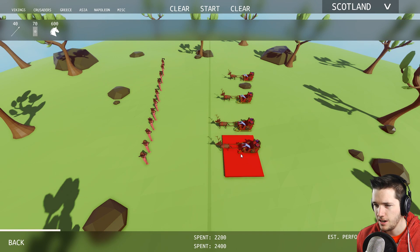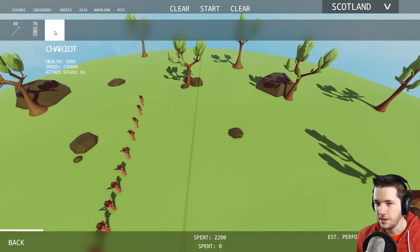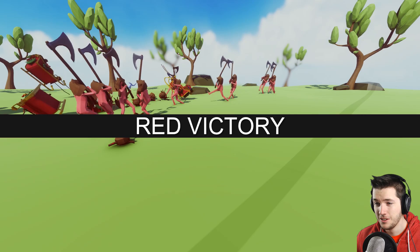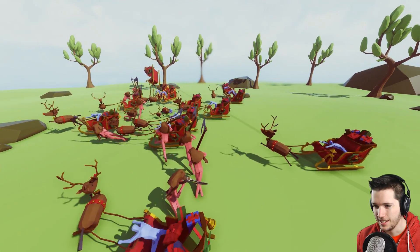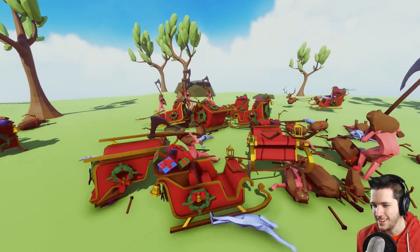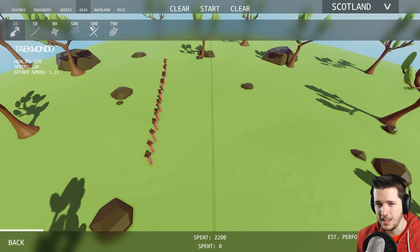Let's see if the Greeks have anything that can beat the axemen. We've got spearmen, shields, and chariots. Oh look at that — it's Christmas themed! I was expecting just a normal chariot. Let's do a couple of chariots versus these axemen and see how they do. Oh, they didn't do very well at all — they just all died suddenly. So many Santa sleds. The chariots are super weak. Nothing is beating these freaking axemen.